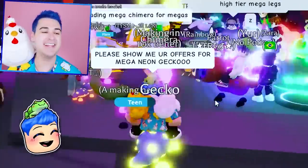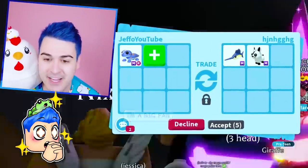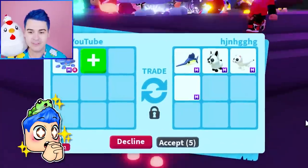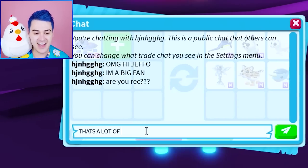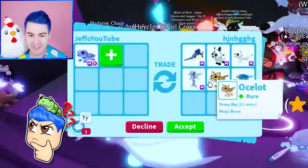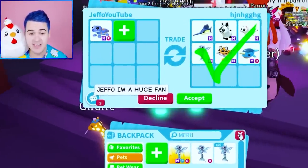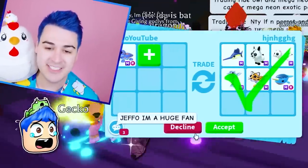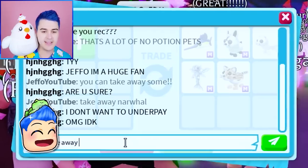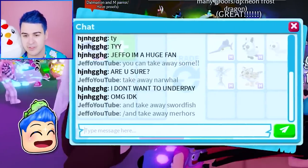Please show me your offers for Mega Neon Gekko. Are we in too rich of a server? There's a Mega Swordfish, a Mega Moon Rabbit, and a Mega Ermine - I don't have any of these. These are all no-potion pets. I think I have a Mega Merhorse. That's too much; they're not gonna do that. Take away the Narwhal, Swordfish, and Merhorse - because we have one of those.